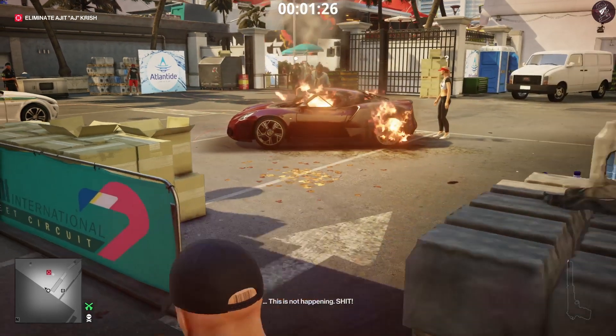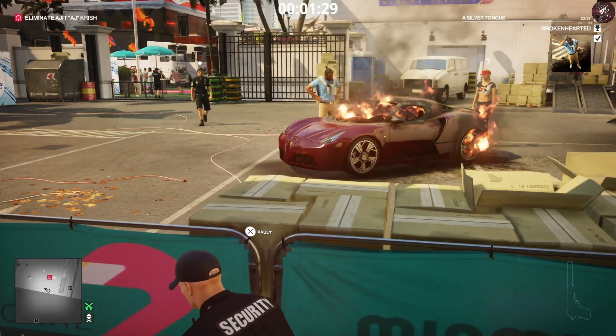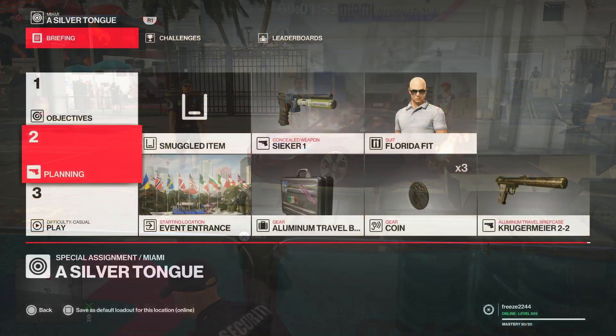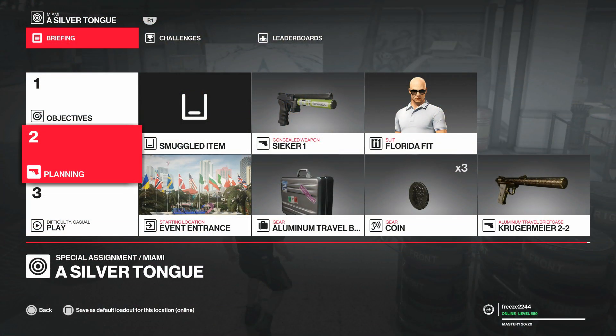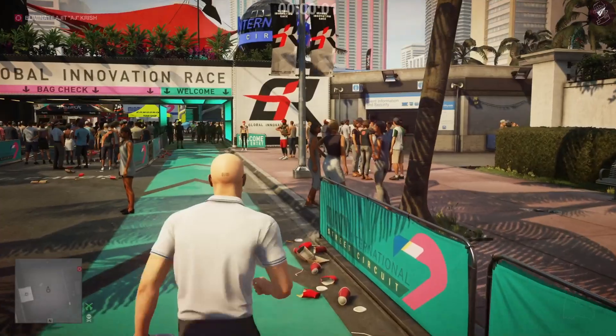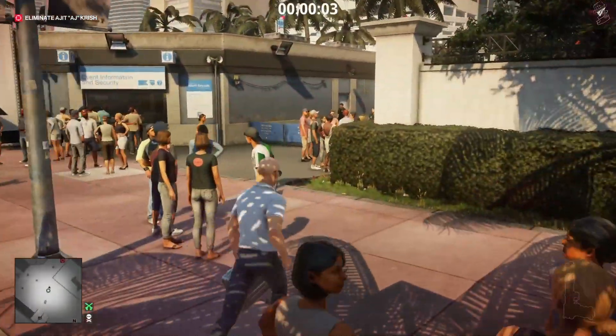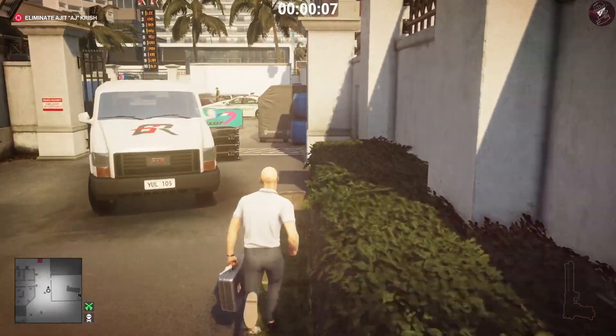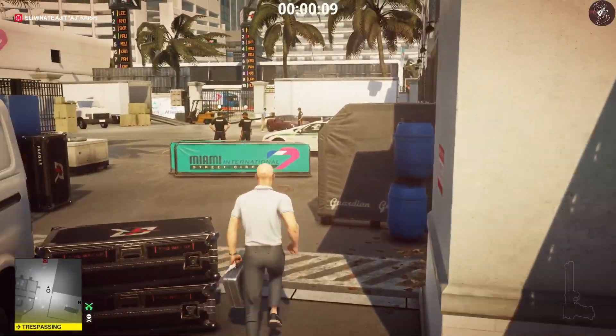Moving on, we can replan the mission. For this one we need to bring along the briefcase with your Krugermeyer installed in it, bring your coin, and bring along the Seeker One which is the emetic tranquilizer you get from Haven Island — it was unlocked at mastery around level six. We're going to need this to make him sick.